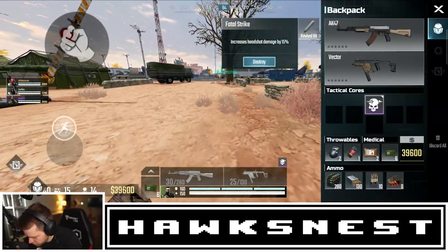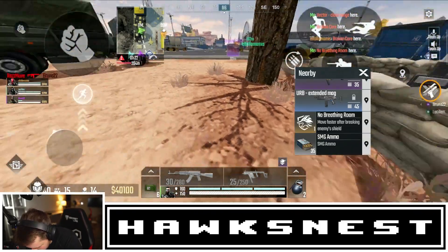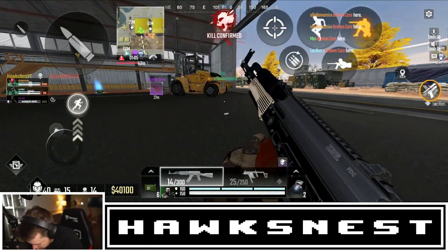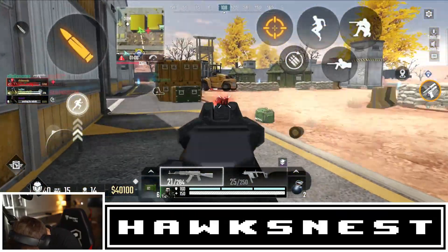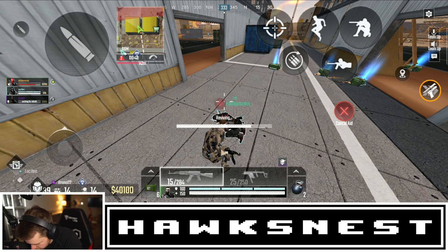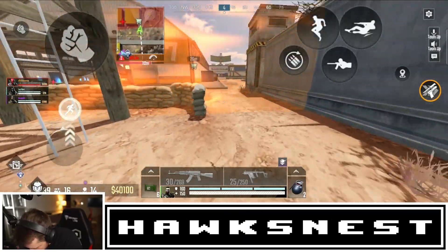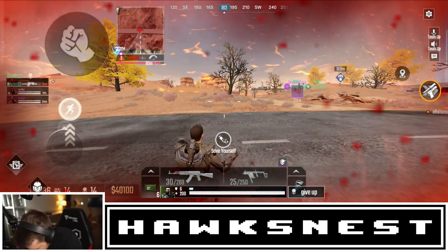Tactical cores are just pickups I collect to upgrade abilities. I have 40 grand in cash and should find a buy station to get my M4 loadout. Zone is closing so I need to get moving. I try to vault a wall but it seems like I can't climb it so I might have to go all the way around. I might die to the zone honestly.